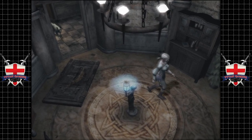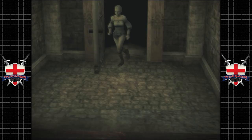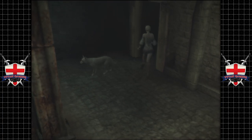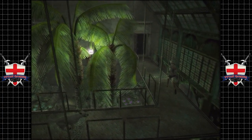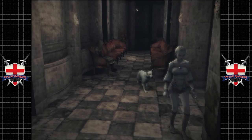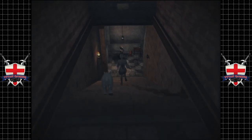Hey guys, welcome back to Haunting Ground. When we last left off we managed to open a secret passage, so let's have a look at this secret passage — what could possibly be under here? We were going the right way; it's just sometimes when you go past a camera transition the controls go a bit screwy. It's a problem that a lot of these tank control type games have, although as tank controls go, this game actually handles it pretty well.